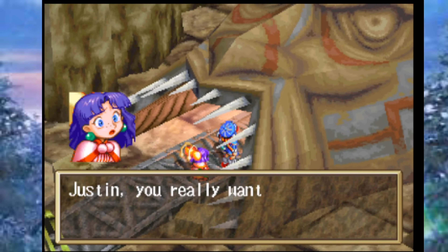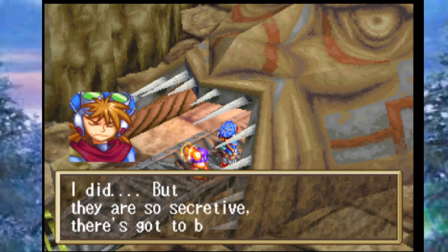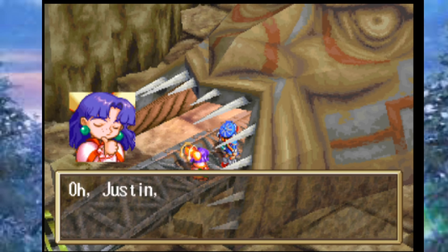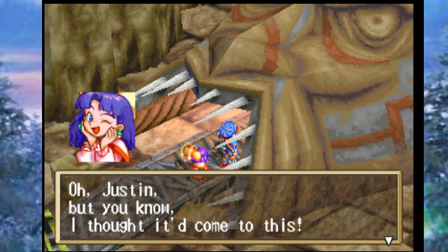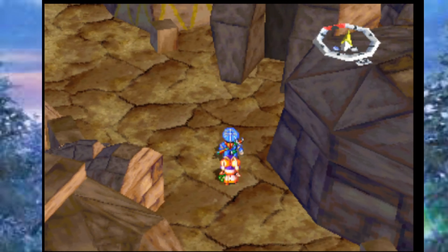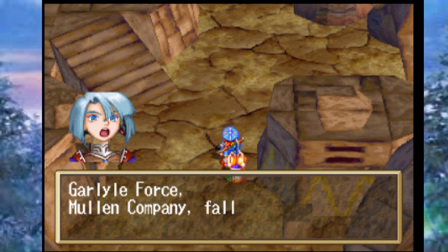Sue asks if Justin really wants to go down after what those three said. Justin replies: 'I did hear them, but they're so secretive — there's got to be something there. They practically told us there are secrets. An adventurer can't ignore that.' Sue admits she thought it would come to this, and they head in.